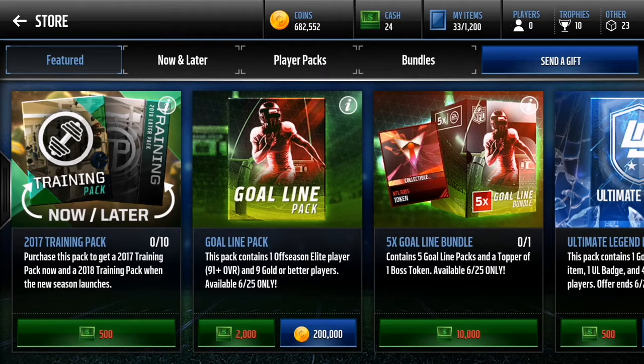We're gonna open three of these goal line packs. Now these goal line packs contain one offensive offseason elite player, 91 or above overall. I don't really know any of the players in the offseason program — probably gonna be like multiple players from different programs — and it's gonna give us nine gold or better players. Available today only so I'll be opening it today.